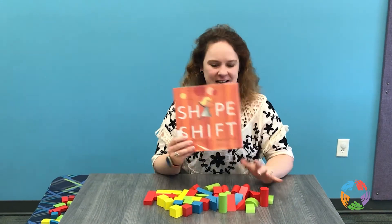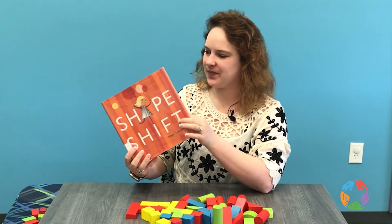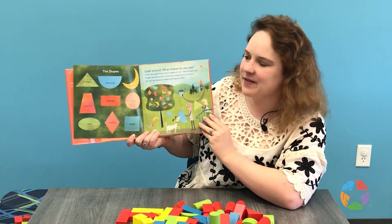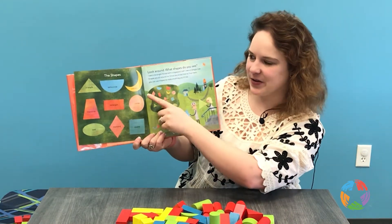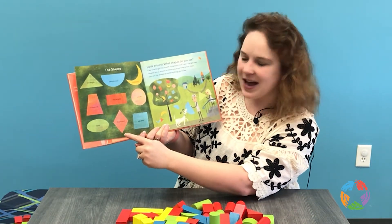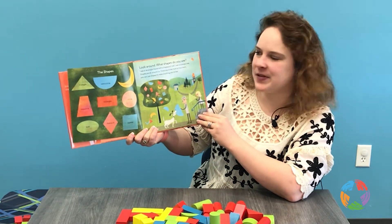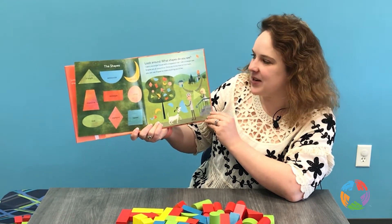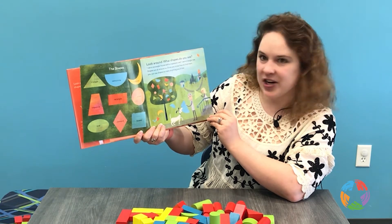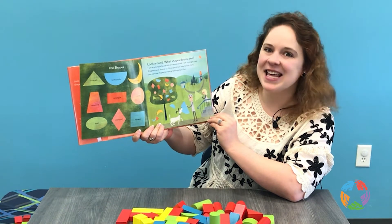Our book today is called Shapeshift by Joyce Hesselberth. The shapes we have today are a triangle, a semicircle, a crescent, a trapezoid, a rectangle, a circle, an oval, a diamond, and a square. Look around — what shapes do you see? I see a rectangle house with a trapezoid roof. I see a triangle tree. Shapes are all around us. Once you know how to find them, you can use shapes to make anything you'd like.